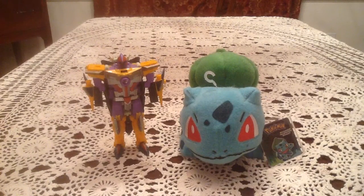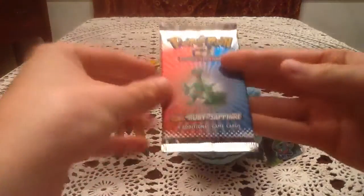Hello everybody, this is Gotta Transform Mall. Today is pack 45 and it is the EX Ruby and Sapphire set.